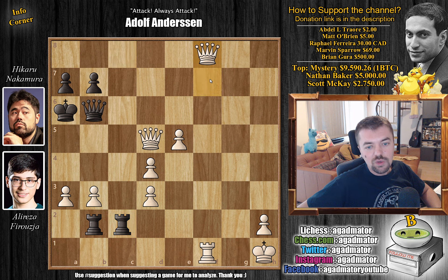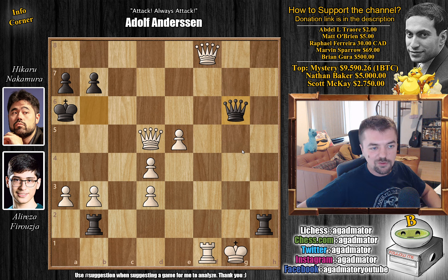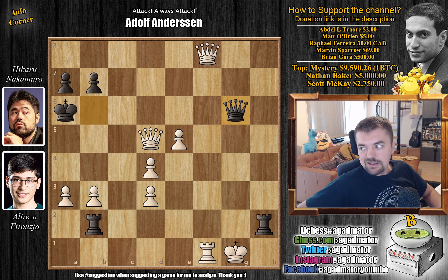Firouzja brings a queen into the game: f8=Q. Now there are two queens on the board for White, but it's actually checkmate in three for Hikaru. Feel free to pause the video again and win this for Hikaru. For those who just want to enjoy the show: rook captures on h2 with check, king g1, and now you cannot go rook with checkmate because the queen covers that — but not a problem. Queen to g6 check. It's amazing how that queen wiggles in between the two White queens — they are powerless to stop the attack. White has to go queen to g2, and now captures or captures would be checkmate. After queen to g6 check, Firouzja resigned. An excellent win for Hikaru, who took a 4-2 lead after this game.